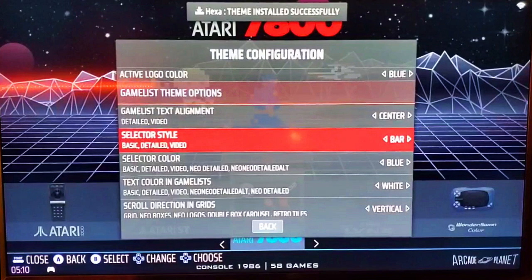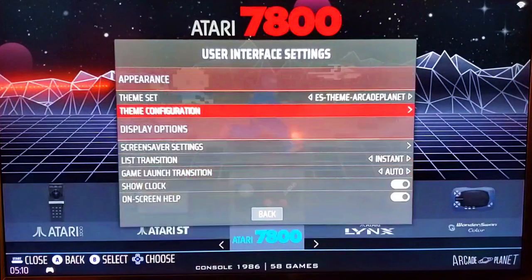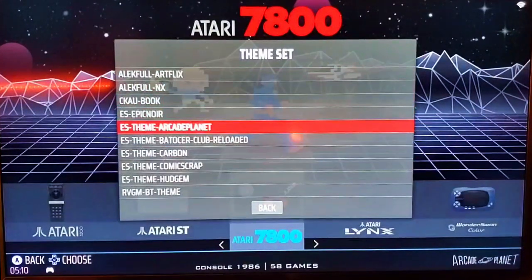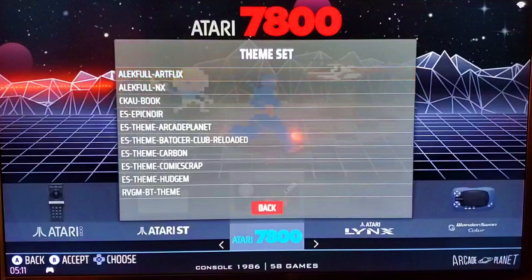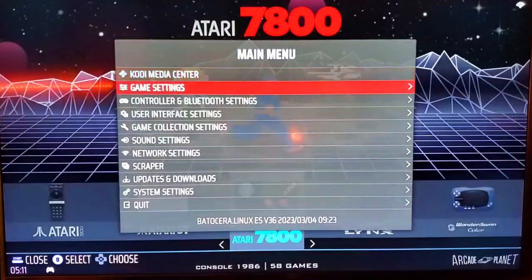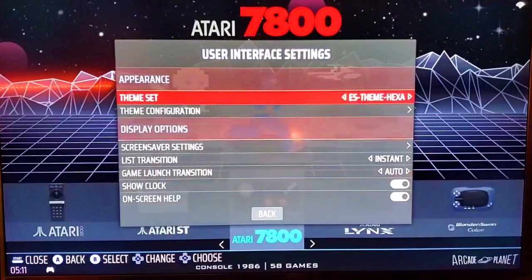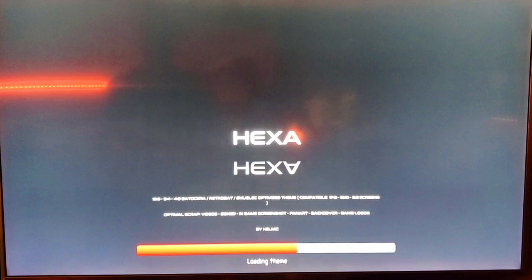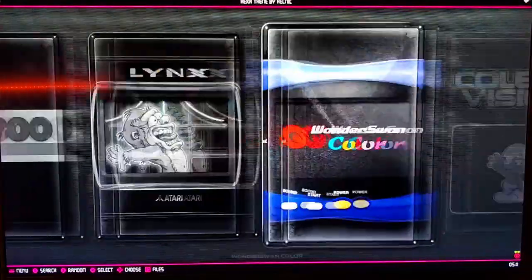As you notice up above, it says Hexa theme installed successfully — so it's done. Batocera will let you know. We'll just check it out since we downloaded it together. Let's go back — there we go. There's Hexa. Hit the back button, there we go. That's the theme we downloaded.